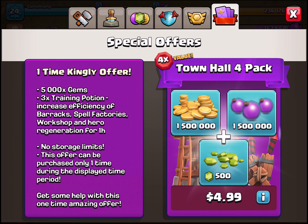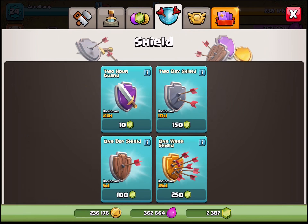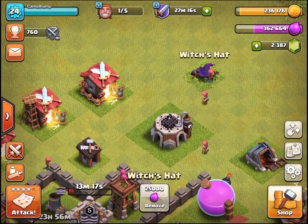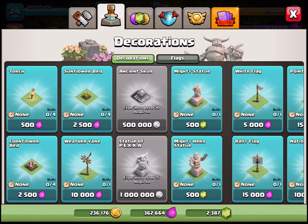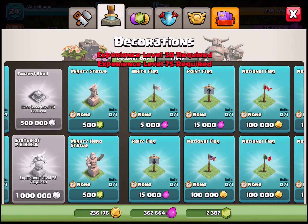We're sitting on a bunch of gold and a ton of elixir. Also in the last event, I got another daily dose off-screen which was very nice — got it right before the event ended, and it filled the treasury. I think if we win another attack with one star, we'll completely fill the treasury, which will slingshot us into town hall five and hopefully get everything built quickly.